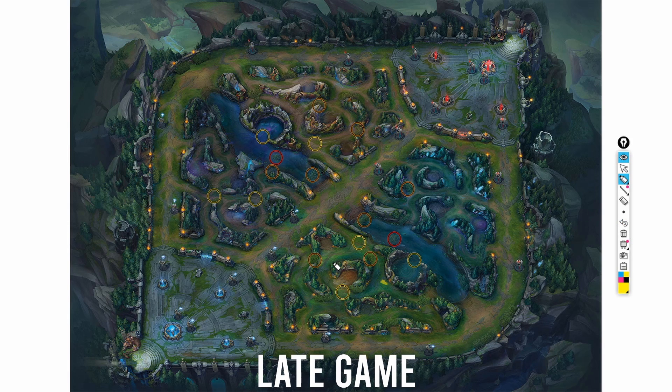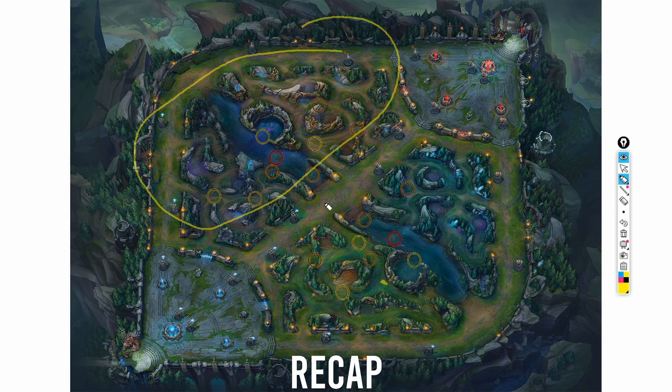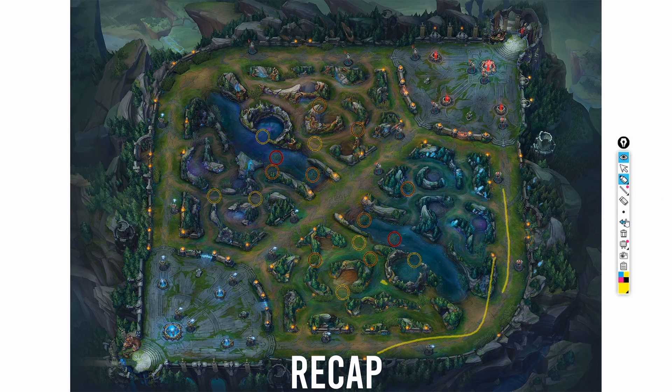Sorry, I've been talking really fast — I'm trying to make this video in under five minutes. To recap everything: make sure you're getting vision where you know you're going to be playing towards. That's the most important thing for all phases of the game. If you know the top side is your general control, get vision there and deny vision there. Same thing if your bot lane is smashing and pushing towers — make sure to get vision there so you can get dragon control.